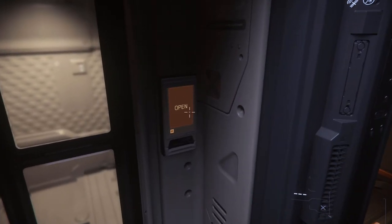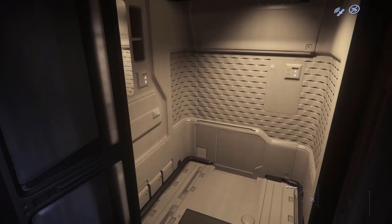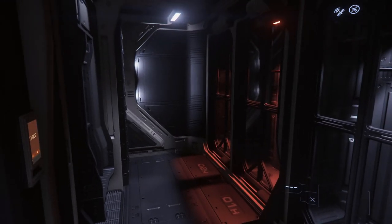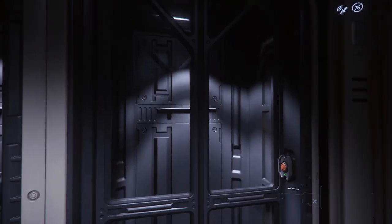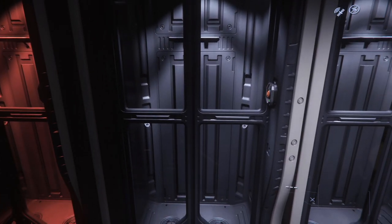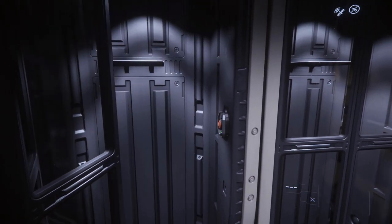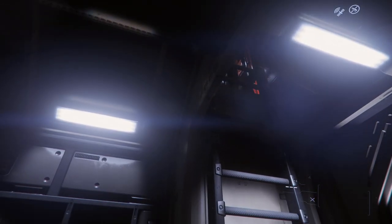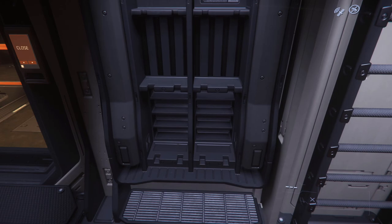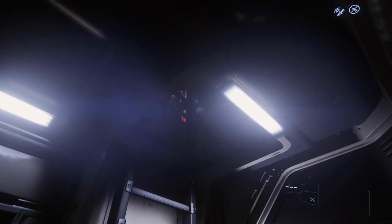This looks like the closet — and yes, it's the shower. Some more closets over here, and I believe these are also escape pods. There are also gun racks — in case you need guns on board.